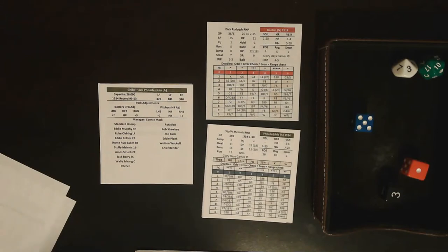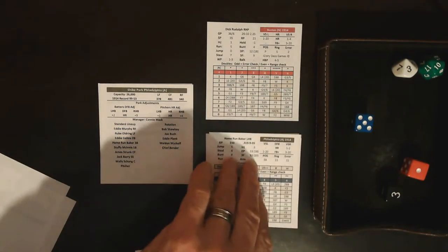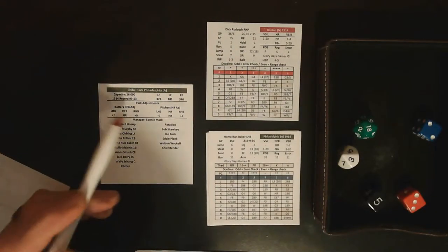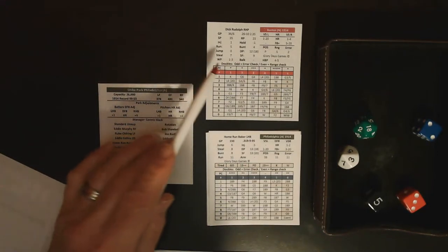Rudolph throws another one on his card, and Collins gets a blue five — that's a zero for Collins, so this comes off Rudolph's card. Cross-referencing three and three on Rudolph's card gives a fly ball to center field — one down, runner holds at first base. Since there was no advancement or possible double play, the 1d20 does not come into play.